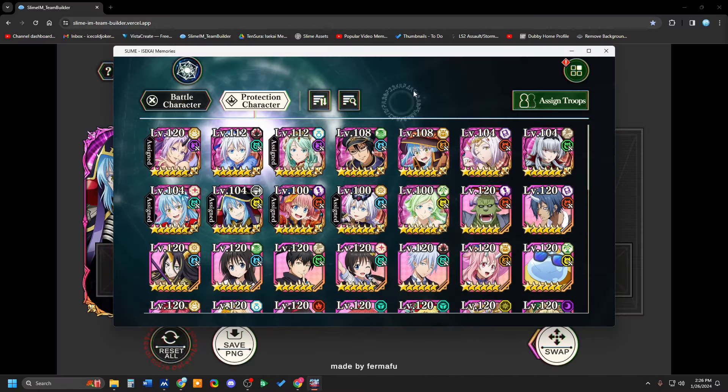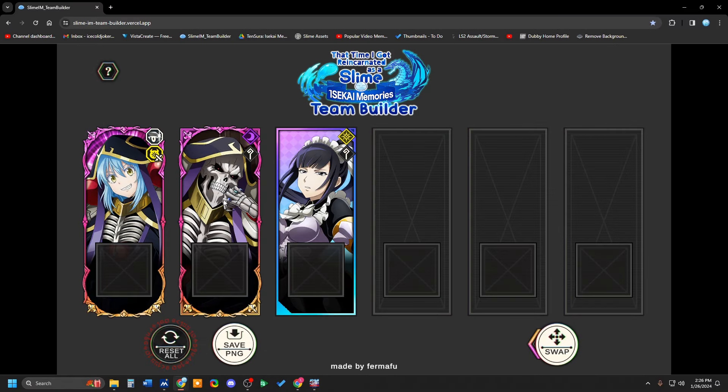So Rimuru is focused on a green team — green orb changers or units that buff green orbs in some way, shape, or form. Ainz, for his part, is the DPS unit. He's giving himself a magic buff, giving himself crit alongside the other Stern of Spirit characters, and he's also buffing green orb protection gauge, which means it will be easier to get Rimuru up and active with every green orb that you send. So already he's working well with the team.